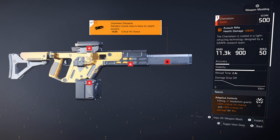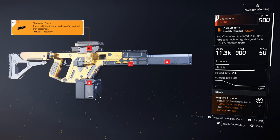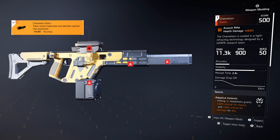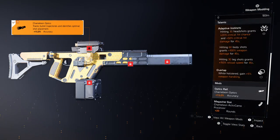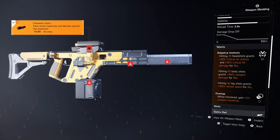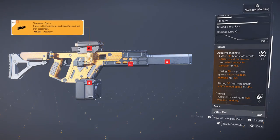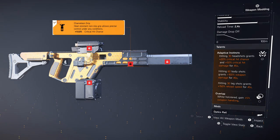Do I need to stack crit hit chance on this gun? It does damage to health — health damage by 29%. Why is it stacking crit hit chance? Even the top talent gives 20% crit hit chance. So that's 15 plus 10 plus 20 — that's 35% crit hit chance and 50% crit hit damage for 45 seconds.